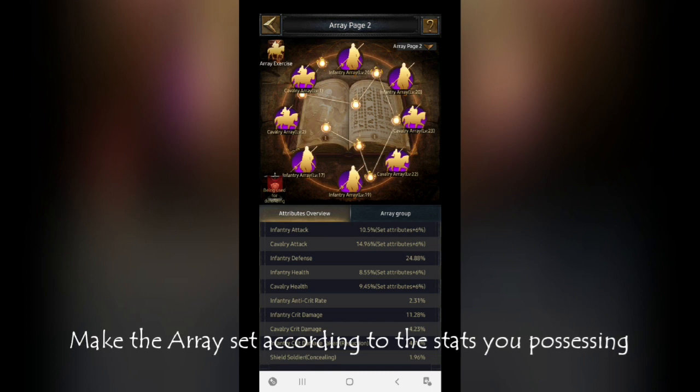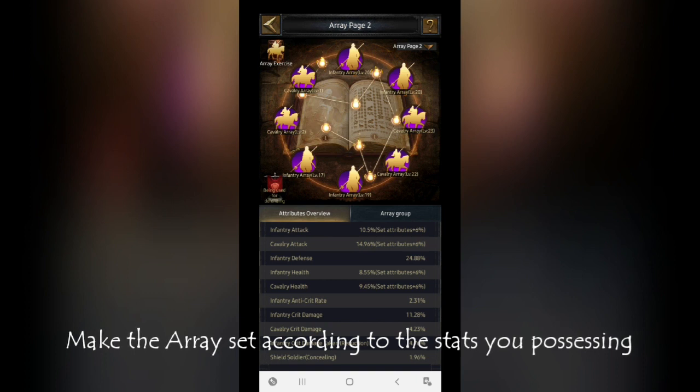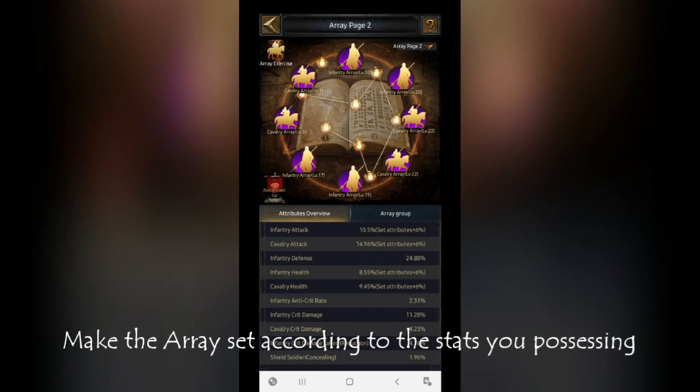This is the offensive array set I have made from personal experience. When it comes to offensive attributes, the things that I keep in mind are: offensive damage, offensive damage taken reduction, troop damage, critical damage, critical damage taken reduction, and anti-critical damage — including health and defense. These are the stats that are very helpful during attack or offensive purpose, so I choose arrays that support these things only. It is not easy to find a perfect array — you have to be patient, but it will definitely work.